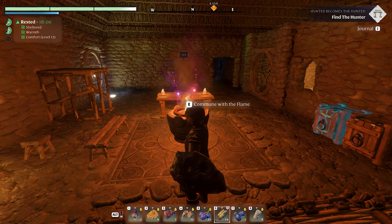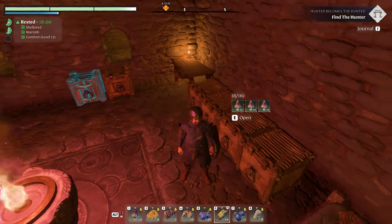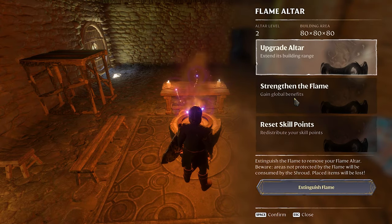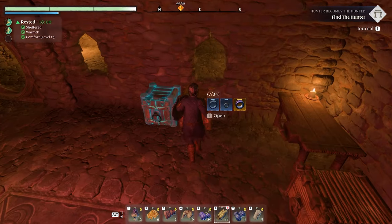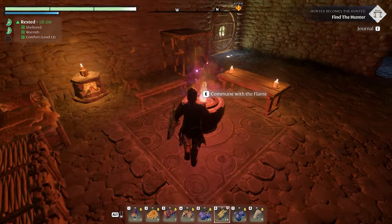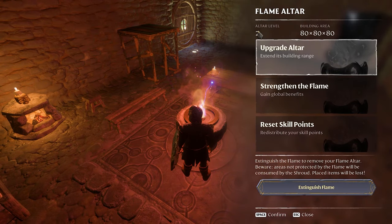I haven't seen the video comments yet but I'm sure you guys are going to tell me I had the shroud core in my chest. When I came back after recording, I was moving stuff around and I had the sparks and the shroud core from one of the fights. So I did upgrade the altar — you can see it's altar level two now.